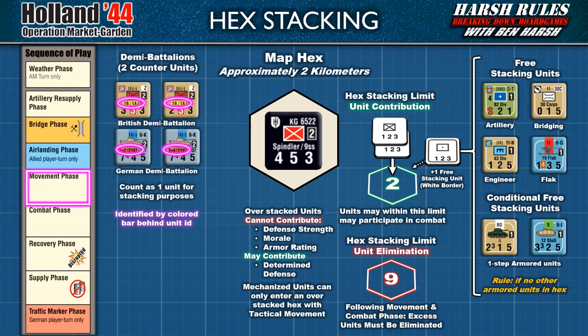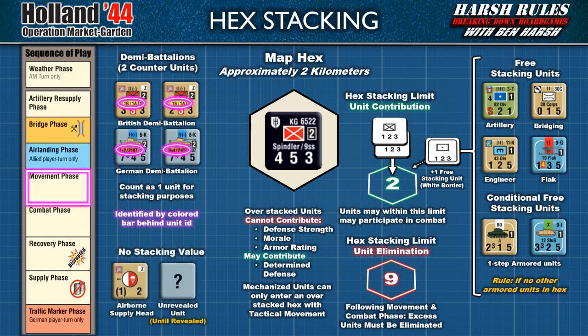The second exception are for demibattalions. Demibattalions count as one unit for the purpose of stacking, but are represented by two counters. A demibattalion counter can be identified by the color bar behind its unit ID. The third exception are for airborne supply heads and unknown units on their unrevealed side. These have no stacking value at all, but no more than one is allowed per hex. Just be aware, once an unrevealed unit is revealed, and it's not a garrison that's immediately removed, that revealed unit then has a stacking value.